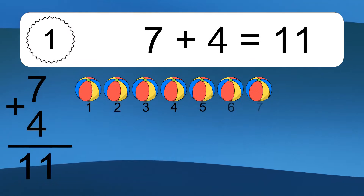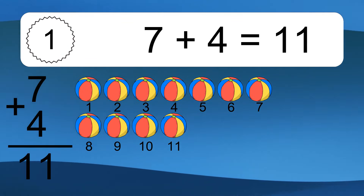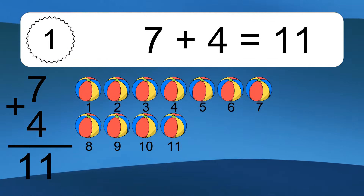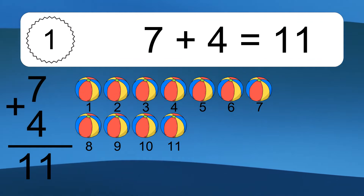7 plus 4 equals 11. Let's count it: 1, 2, 3, 4, 5, 6, 7, 8, 9, 10, 11.